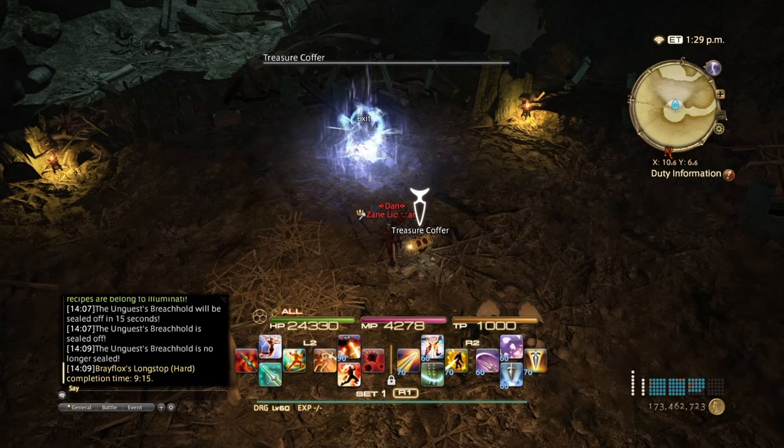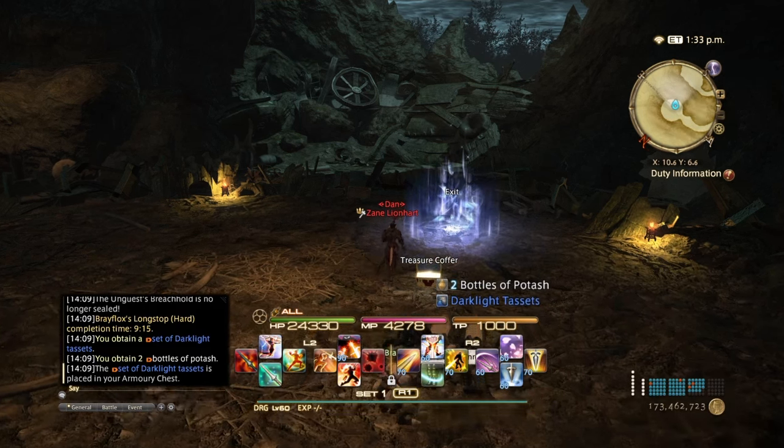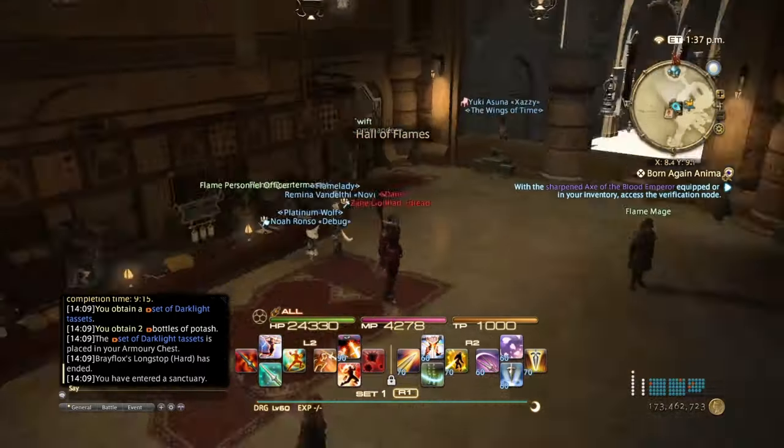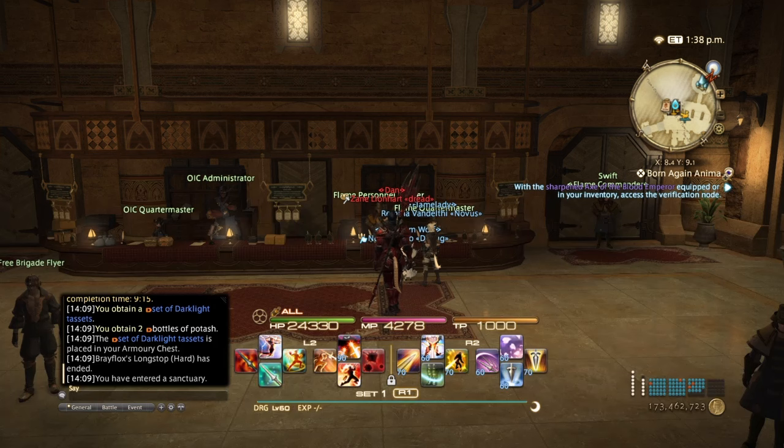At the last chest you have a good chance to get the baby Opa Opa minion, which I've already gotten — so any ones I get from now on are sellable. That's all the gear you can get in BraeFlox Hard Mode. You can do this by yourself, or if you have a free company member who wants to come along and doesn't mind passing the loot, you can get it done twice as fast.